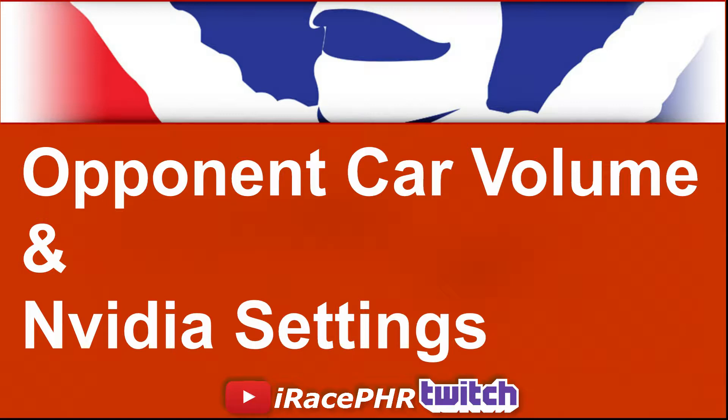Hello guys, just thought I'd make a quick video. Two things somebody asked me about: opponent car volume and also a special function. I hadn't noticed it before and I could never select it because I was running an AMD card. I've just upgraded my graphics card and I'm now running Nvidia, so all of a sudden that option is tickable. I just wanted to go over those two small changes, but the first thing is opponent car volume.